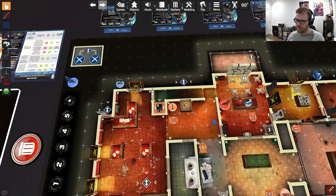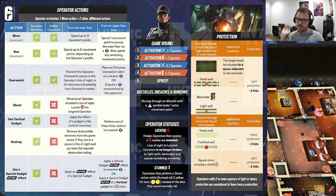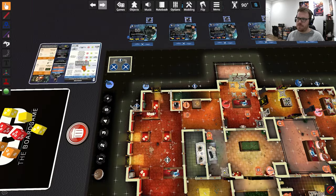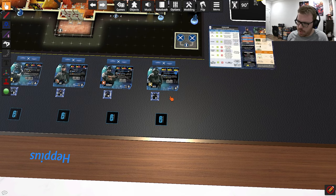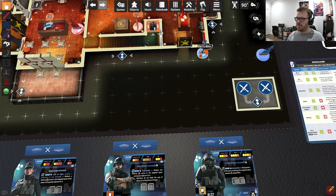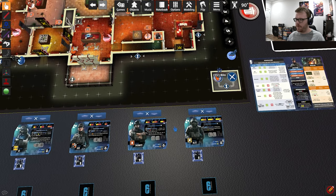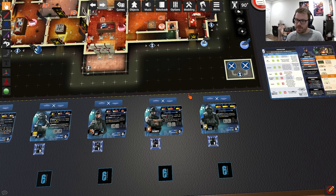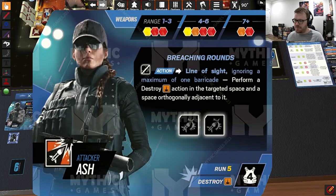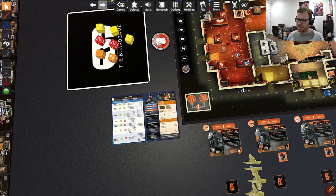The run action gives you extra movement if you use one of your two actions for it. Each operator profile has a run value in the lower right — that's how much extra movement you get. Blitz gets two extra movement points when he runs. Some operators have no run value, so they can't sprint. Some have up to five extra movement points when they run, which is very useful. Basically, run means you spend one action to move a little farther.